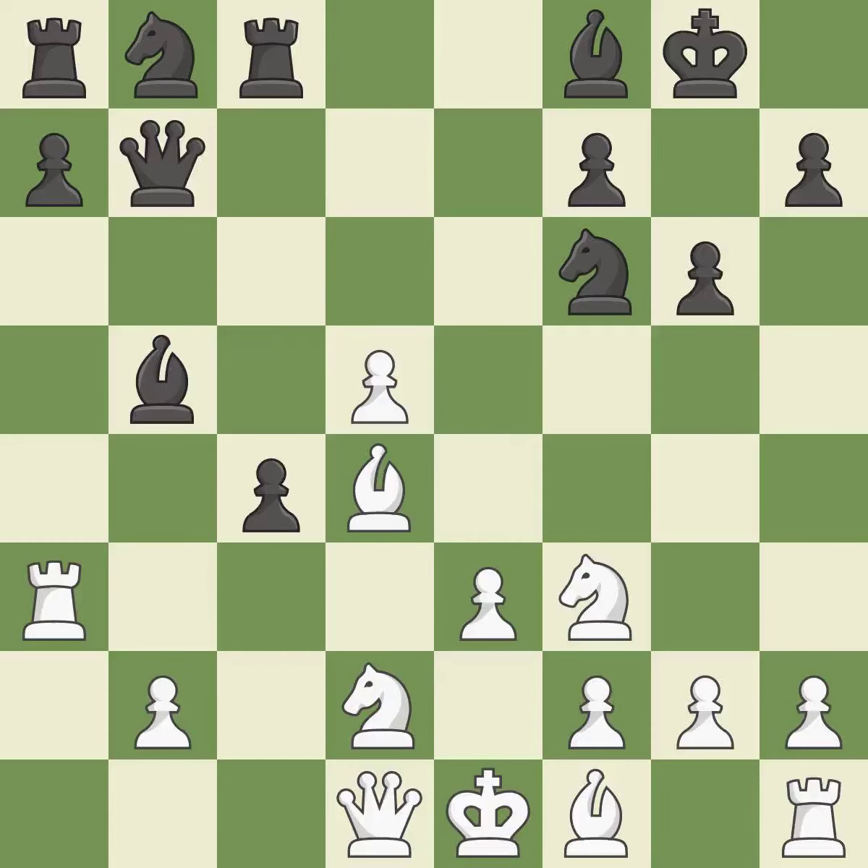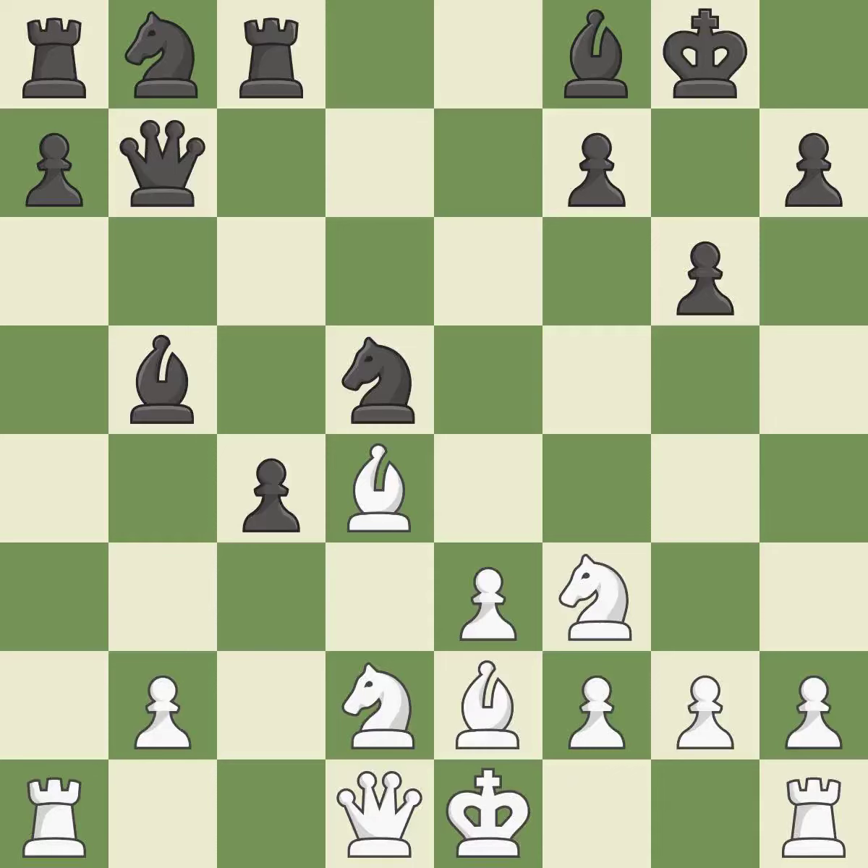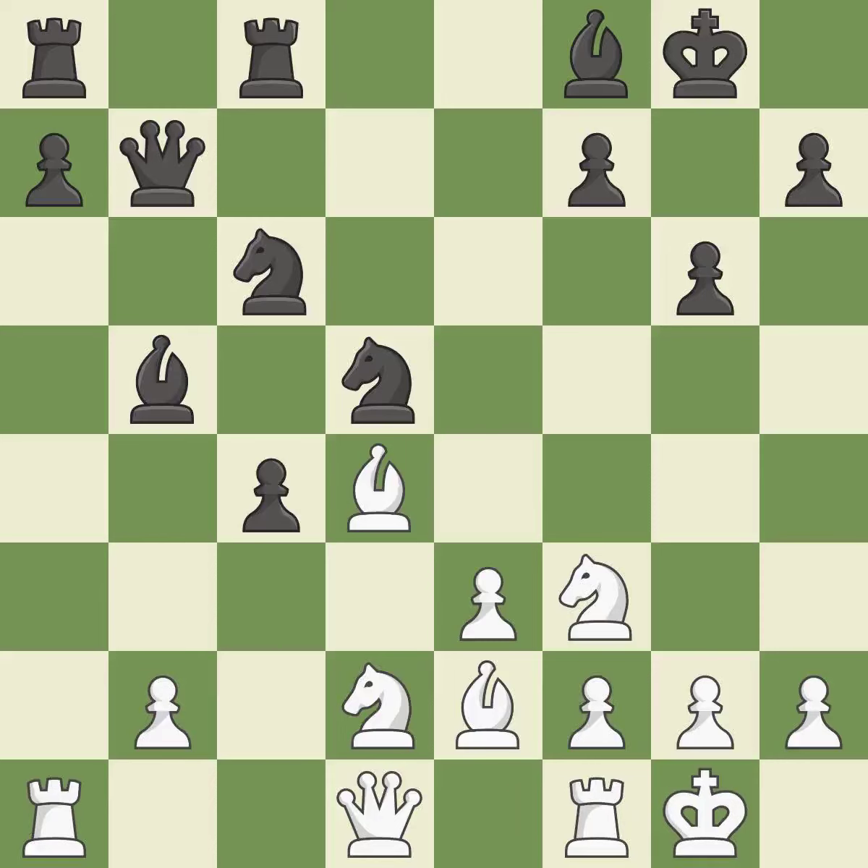This move puts the queen on a safer square. Thus a pawn is lost — it falls flat, as it was a free pawn. This develops a bishop off its starting square, getting it into the action. There was only one good move there. This overlooks an opportunity to threaten winning a knight — a mistake. Castling develops a rook while also moving the king to safety. Castling to the same side of the board as the opponent tends to lead to less sharp positions compared with opposite-side castling. This is the only move that works — a great move.